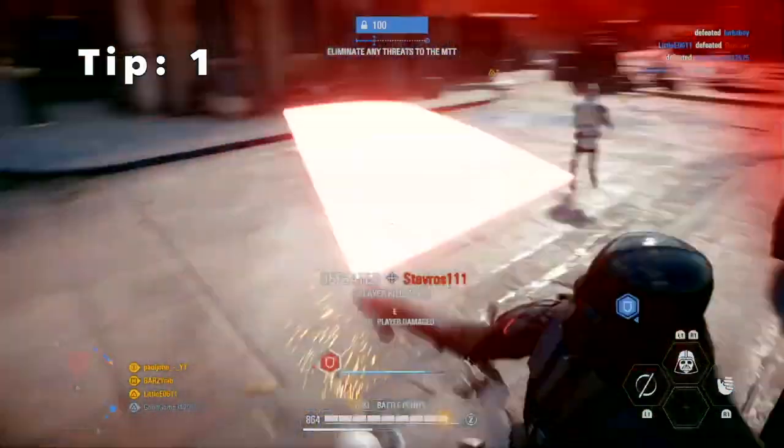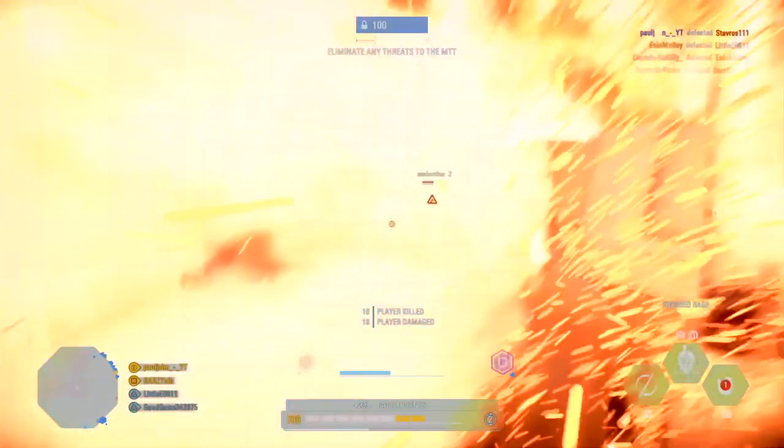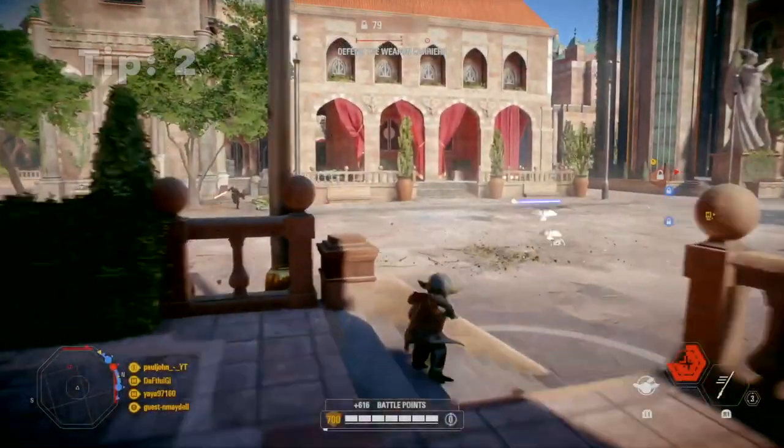The first tip: when you are behind an enemy hero and you hit them with your lightsaber or blaster, it will do more damage than if you hit the enemy from the front.